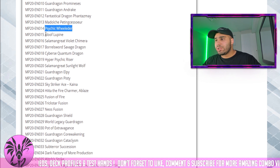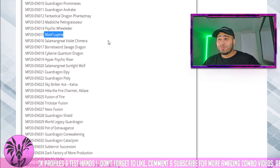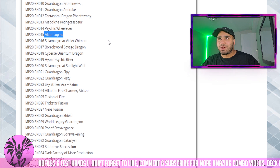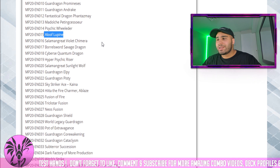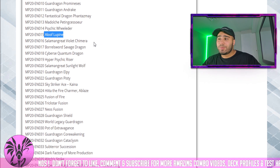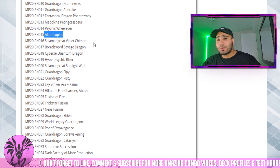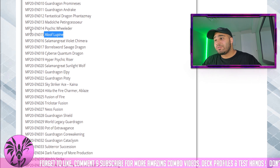Psychic Wielder is good in Burning Abyss Rocks. Aloof Lupine is very sick in Thunder Dragon, obviously, but not really anymore. It's still good because it does trigger those two effects like Roar and Dark. You can also play this in Shiranui — banish the Spirit Master and the Solitaire, pop a card your opponent controls, then revive back the Spirit Master from the banished, and that makes you a rank four. So that's sick.